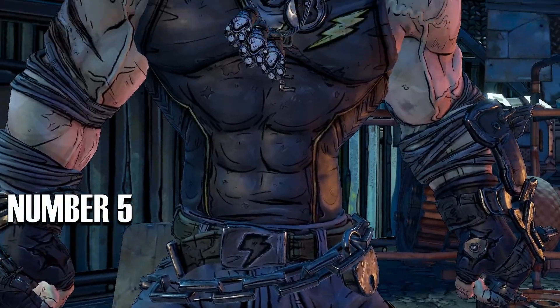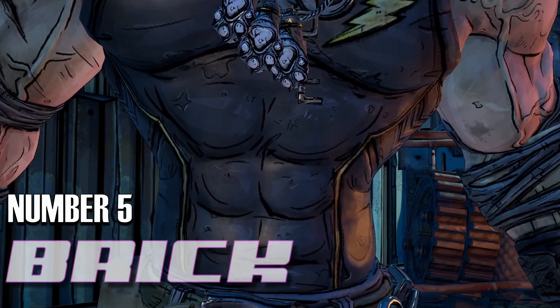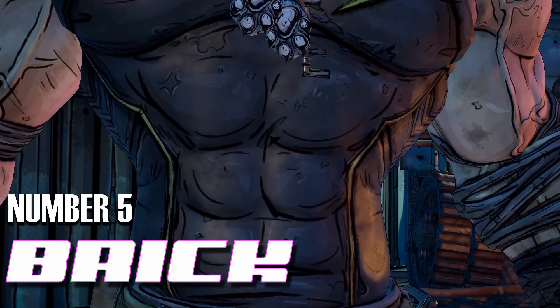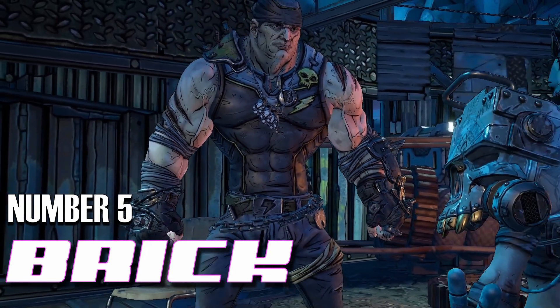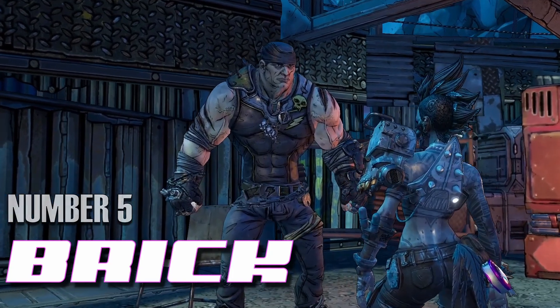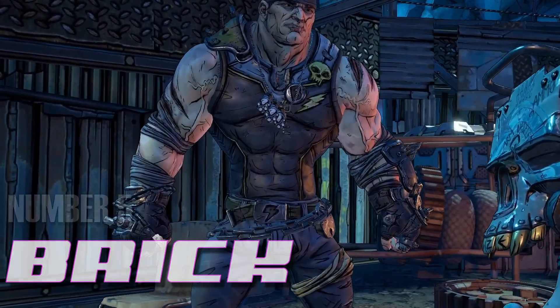Number 5 is everyone's favorite slab of meat that punches all his problems into submission: Brick. The only reason he's at number 5 is mainly because we don't get to see his abs without a shirt that is 4 sizes too small blocking our view of their greatness. We can easily tell that even his shirt is in pain, so it's probably best the player can't see them in their full glory, so as to not distract us from our goal of removing the COV from existence and getting to all that sweet, sweet loot.